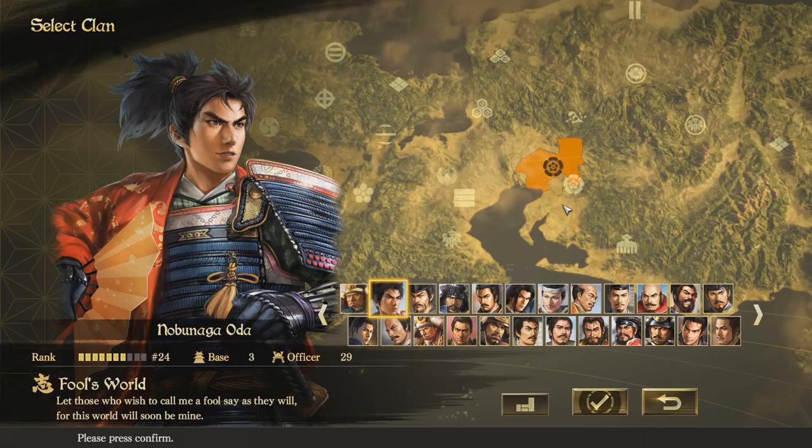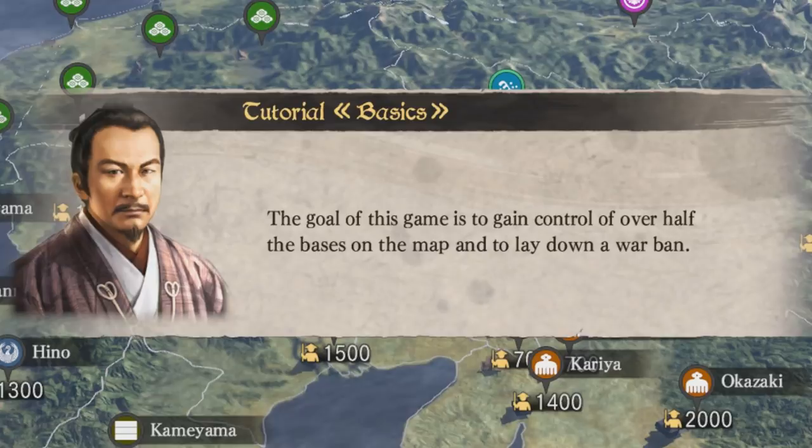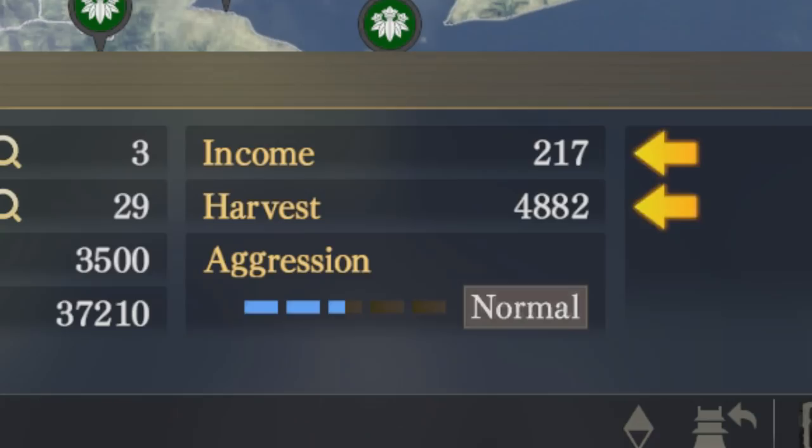Okay, so there will be tutorials popping up here and there. I've done a couple of quick run-throughs of this before, but if you're not familiar I'll explain as we go along. The goal of the game is to gain over half the bases on the map and lay down a war ban. As long as my income and harvest are in the plus rather than negative, I think we'll do okay.